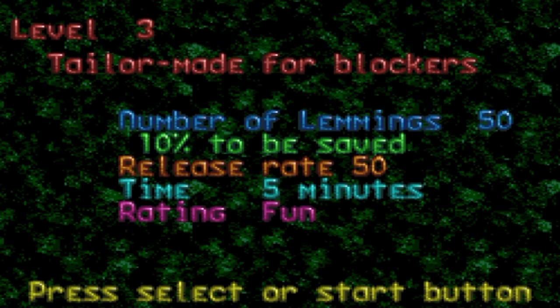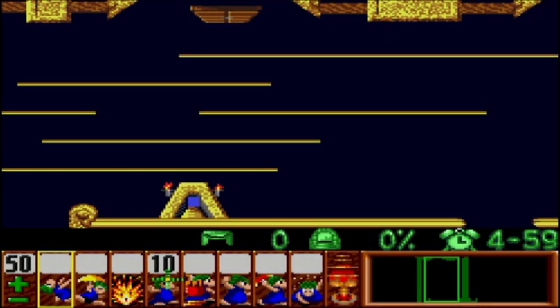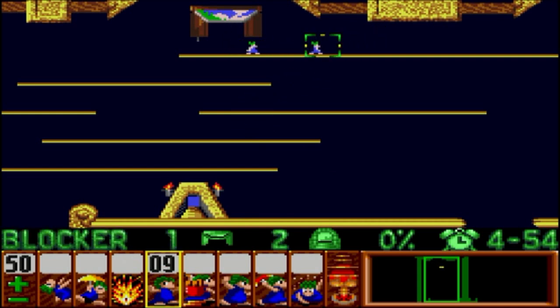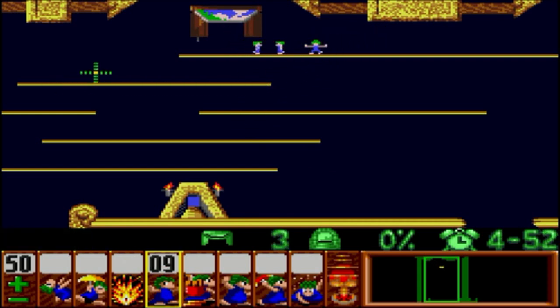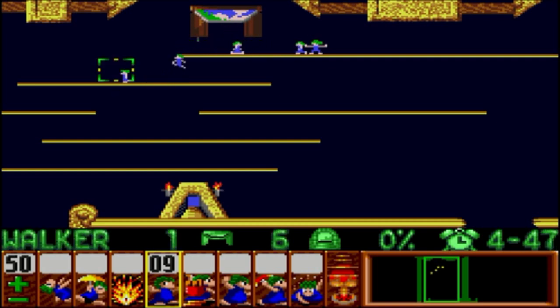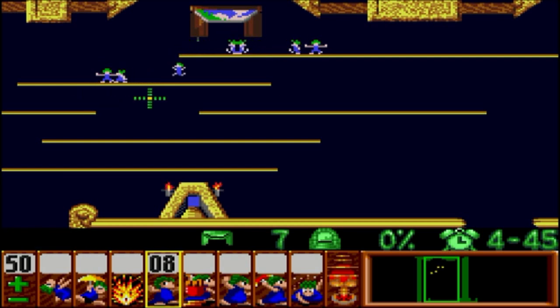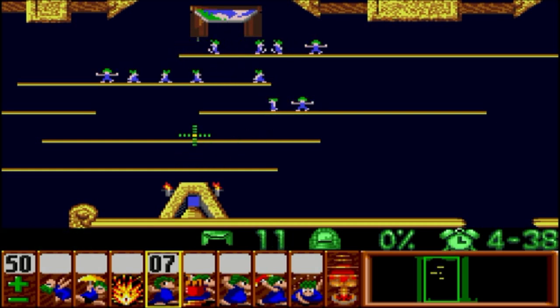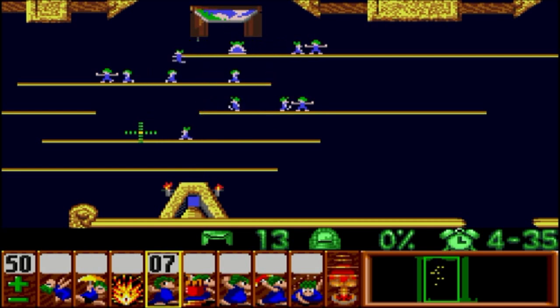You've got blockers. I think the next level is a great example of blockers — tailor made for blockers. It tells you what percentage of Lemmings you need to get through the doorway in order to pass the level. I've set that skill on that Lemming and he's a blocker. Very basic graphics — I love it. There was no need, or I suppose at the time they weren't able to, but there isn't any need for this to be complex. It's a graphically simple game.